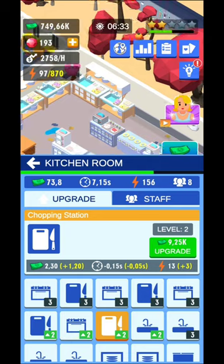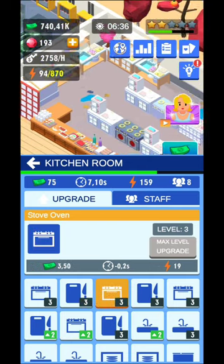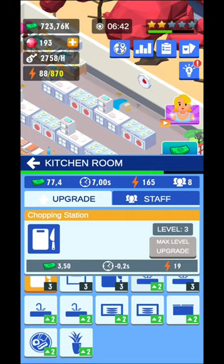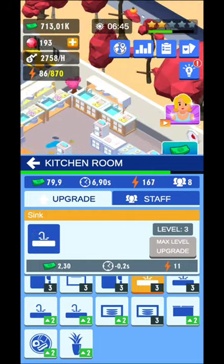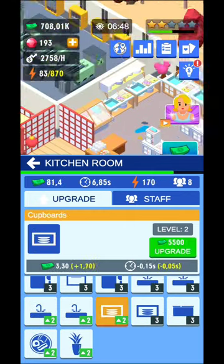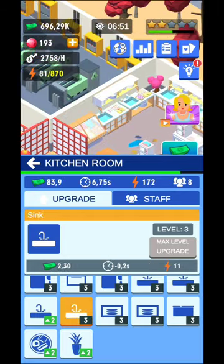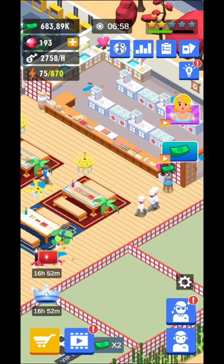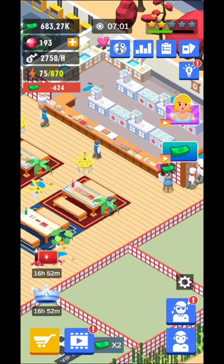For example, upgrade the sinks, the chopping station, and even the stove ovens — they're going to decrease the time needed to cook a specific food. You won't actually see the types of food they cook, but the idea is the same as all idle restaurant games: they cook, you serve, you earn money.